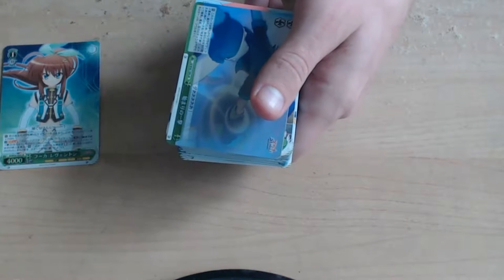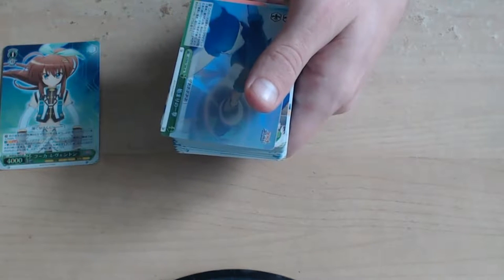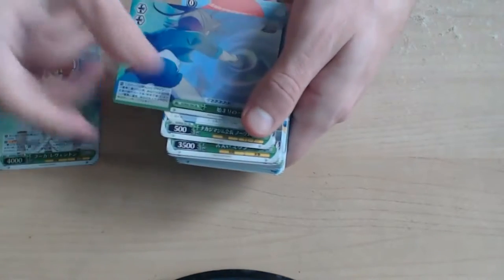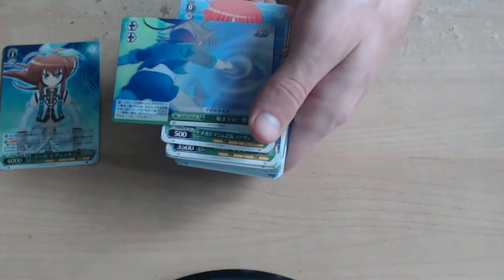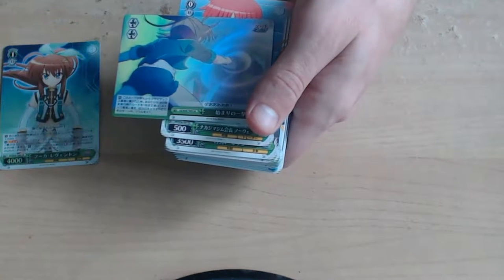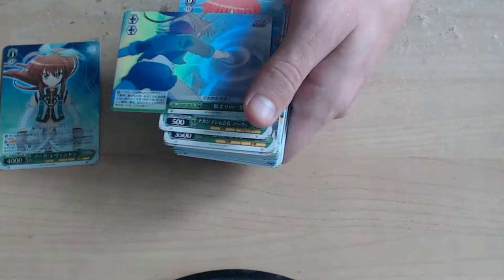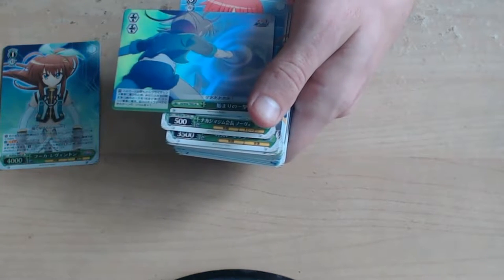This is number 9, which is the first strike climax card. When this is placed from your hand into the climax zone, choose up to one green card in your waiting room and put it in your stock, and all your characters gain plus one soul for the turn.